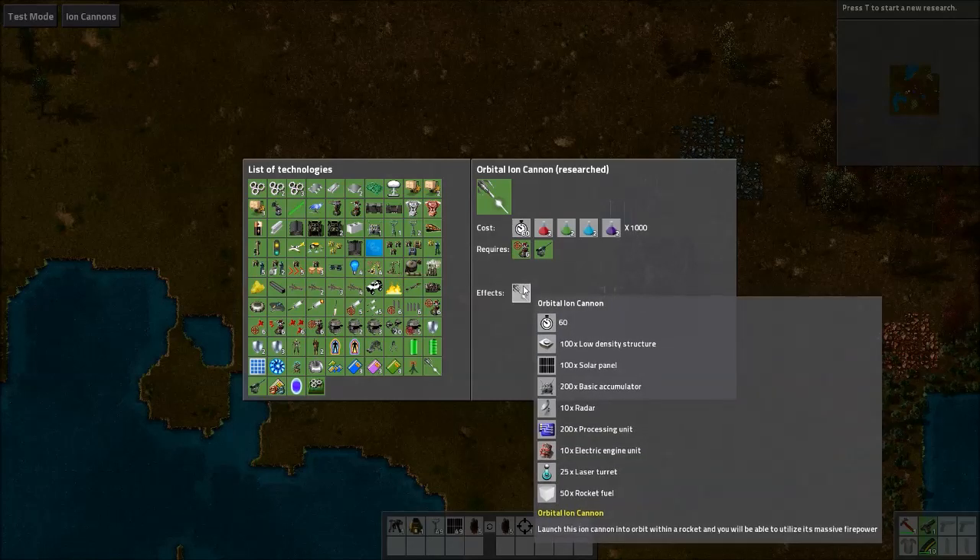The cannon itself takes a minute to make, which isn't that bad, but it requires 100 low density structures, 100 solar panels, 200 base accumulators, 10 radar, 200 processing units, 10 electric engines, 25 lasers, and 50 rocket fuel.